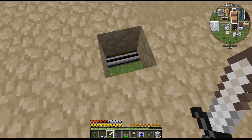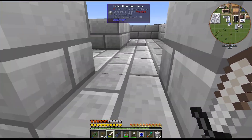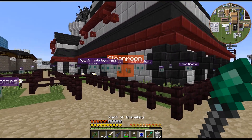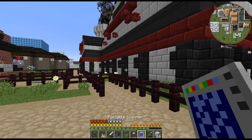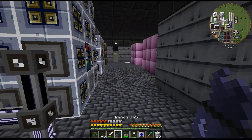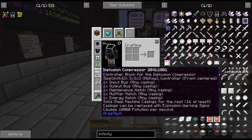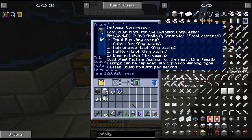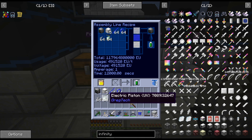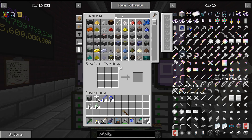This is a UHV line, so I'm going to do two energy hatches — two UHV energy hatches — and I'm assuming that will work with the implosion compressor. We need this multi-block; the electric one hopefully isn't as laggy. The implosion compressor requires blocks of neutronium, long osmium rod, osmium ring, and 64 pistons. I think it took 3,000 americium to craft that up.